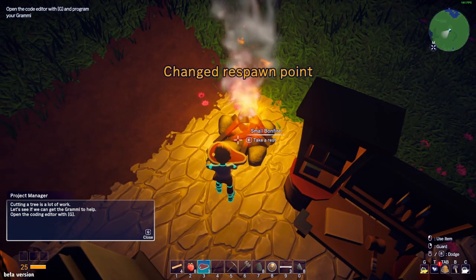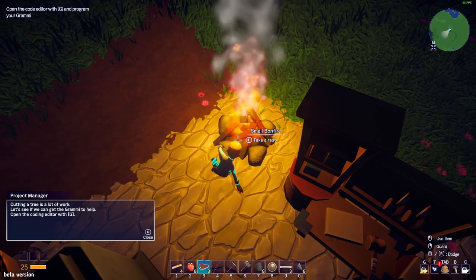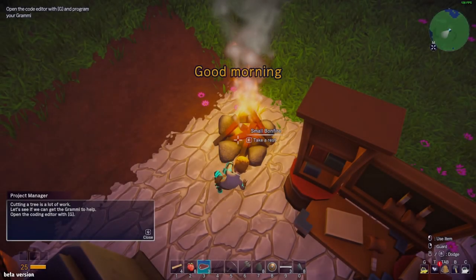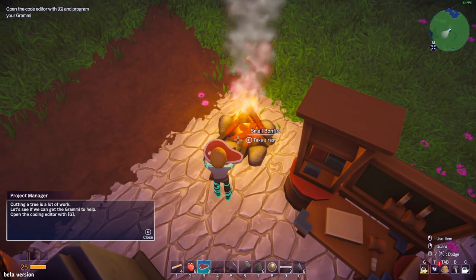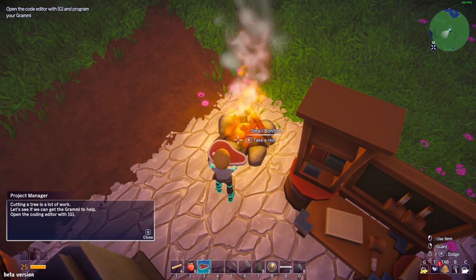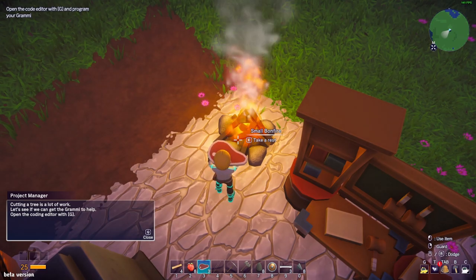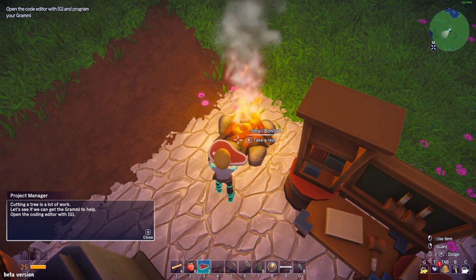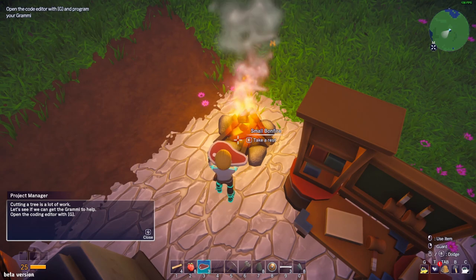There's a spawn point - 'take a rest.' So you need to rest at the campfire. I was already thinking why I couldn't make a bed - but this is the reason, we sleep at the campfire.